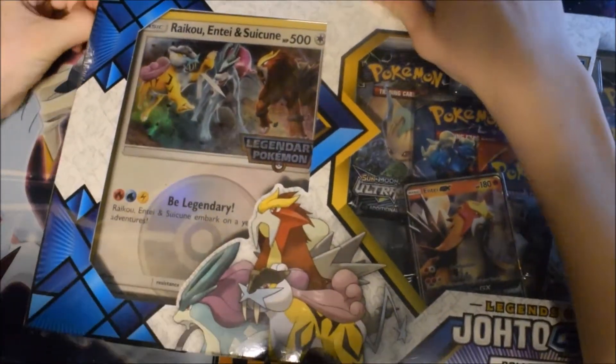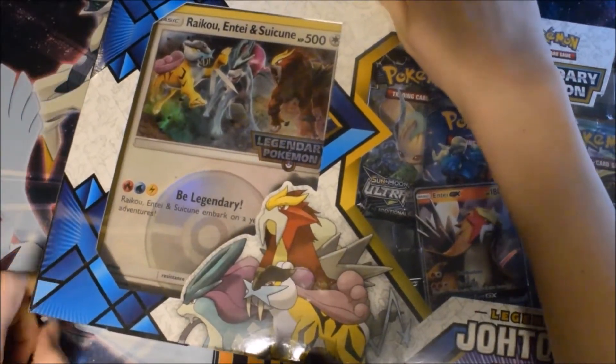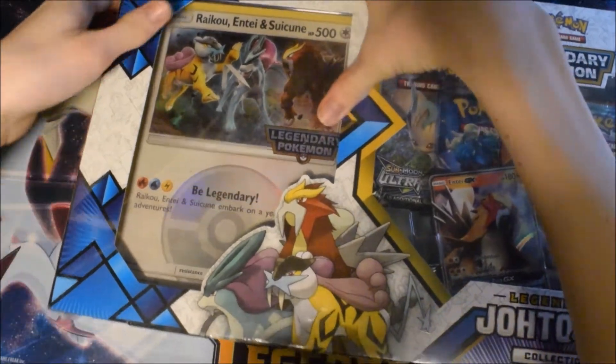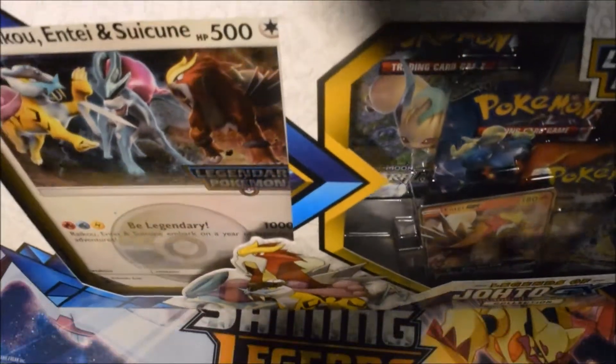I'm kind of disappointed we didn't get Lugia as one of the playable promos - we just get the oversized one, which is a shame because the art looks really cool. Oh, I just noticed it has 500 HP! Yeah, that would be a bit OP if it was an actual card. It doesn't really fit in the camera, it's so big - that's how you know a Pokemon product is good.